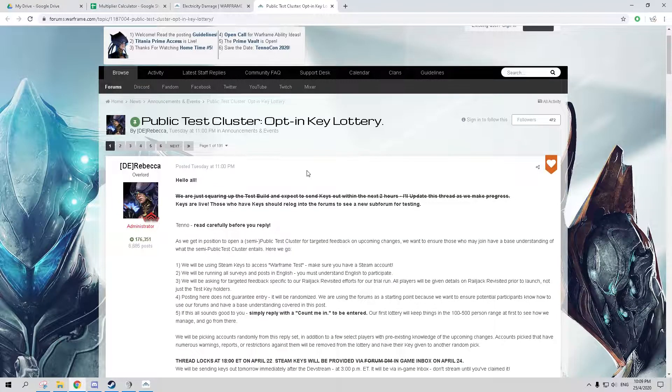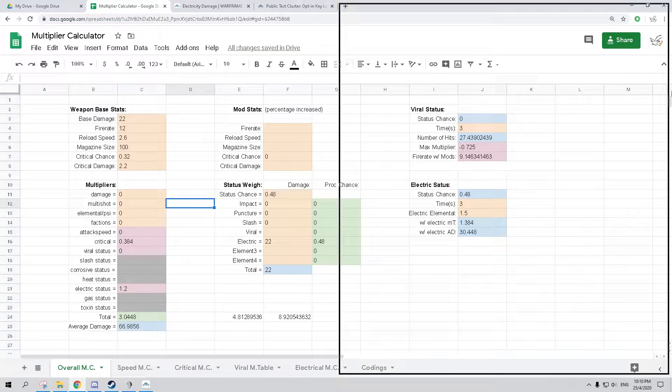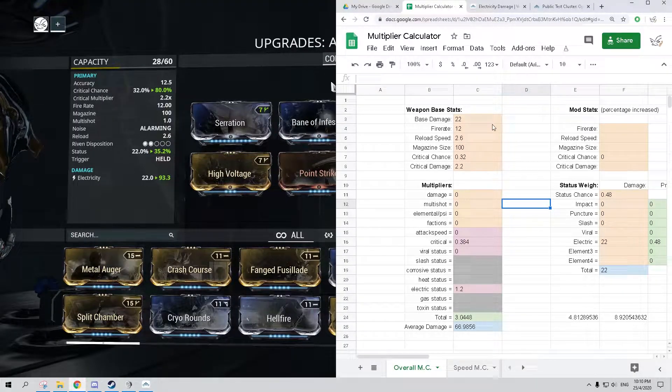By the way, I was invited to join the public test cluster but although I have the key I'm not going to use it. I feel that if I can't make content from it, it's just potential spoilers for me — I'd rather play it when it's fully finished. I also don't have the time for it and want to finish my calculator. I also can't give the key away because those keys are probably tied to each individual account, so giving it to someone else could potentially get me banned.